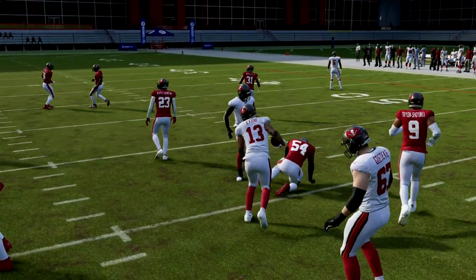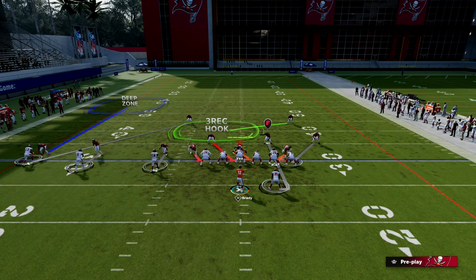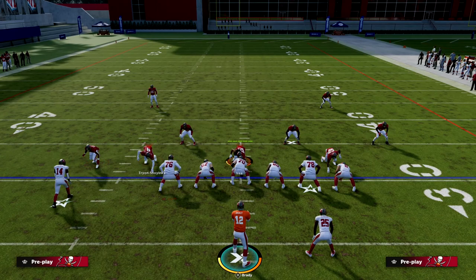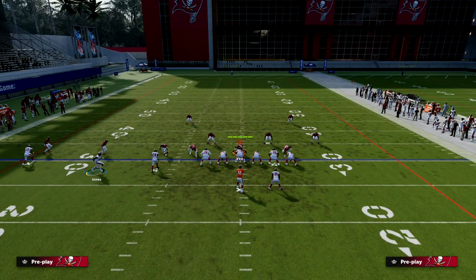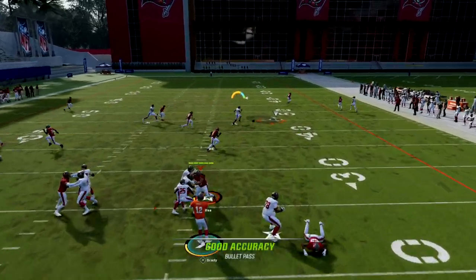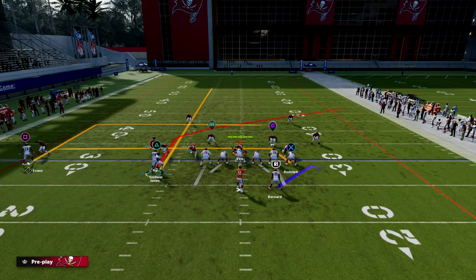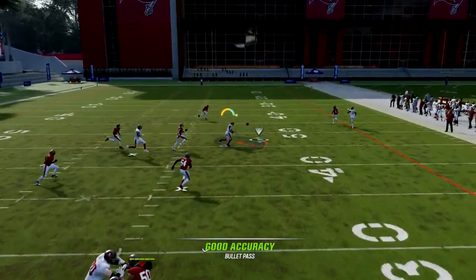They have to guard that post, which leaves the smart-routed in-route wide open — smart-routed in-routes are really solid against man. Another common adjustment because of how good the streak route is: they take the safety and man him up on the streak, drop a hard flat for the tight end, and then need a die player in there. They literally run out of players. You have to blitz at least three people to get any pressure, and they just run out of defenders. Depending on who they user, that tells you who you throw to.